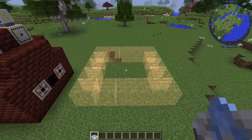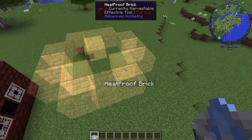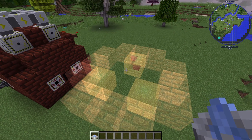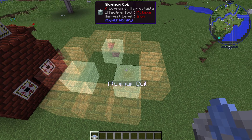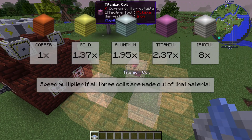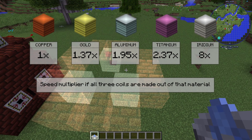Then we have a layer of air followed by the coils. The coils are actually what determine the speed of your arc furnace. Copper is times one, and I will put up a little graphic here showing the speeds of the other coils you can put in there.